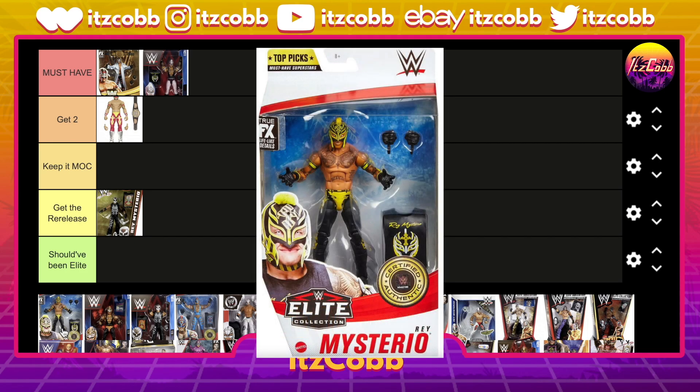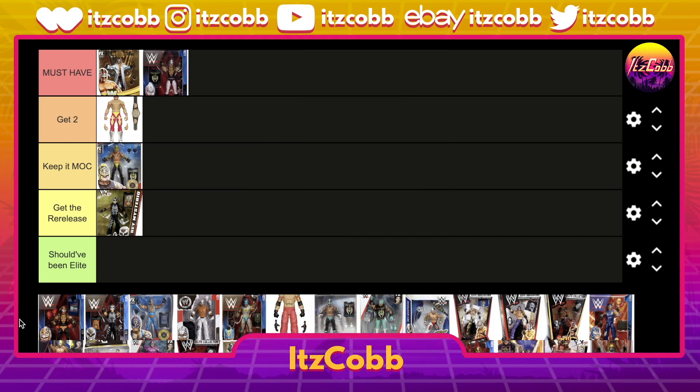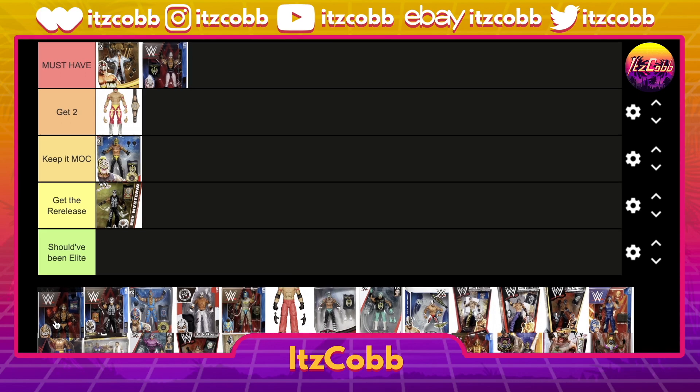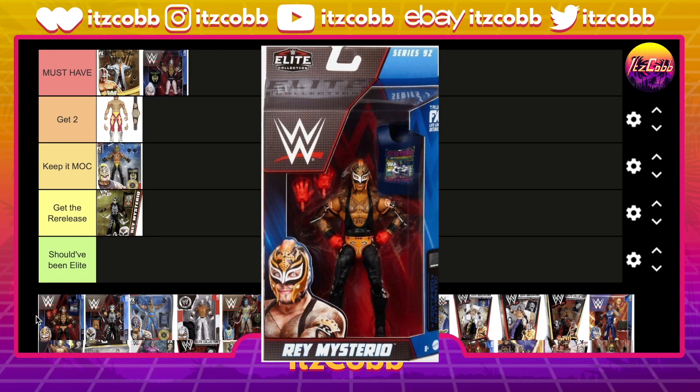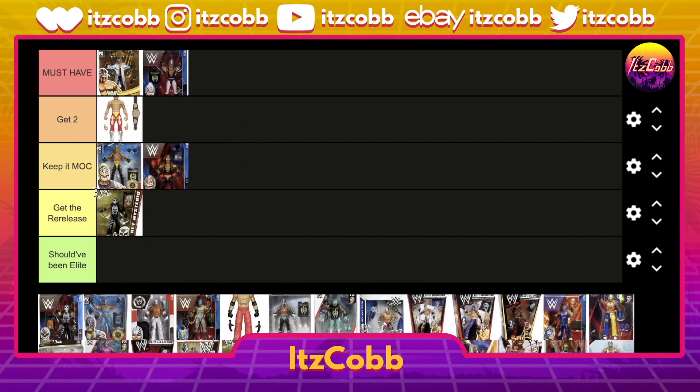Up next we have another Top Picks elite Rey Mysterio in the black and yellow gear — I say keep it MOC, that's just me, but you guys probably have a different opinion. Then we have the Elite 92 in the black and orange gear. I'm not a big fan of orange, and I wish the gloves and the orange on the gear matched, but they didn't. It came with a rubber shirt, so kind of a loss for me, but still definitely worth picking up.